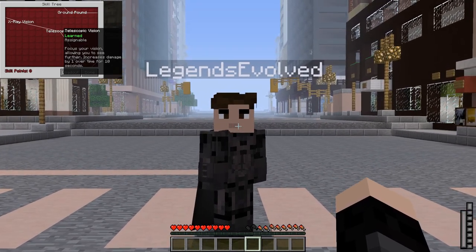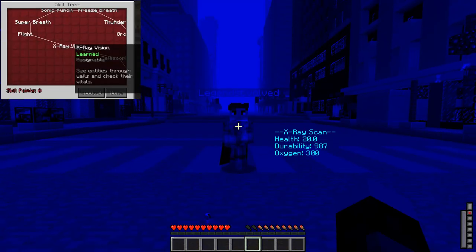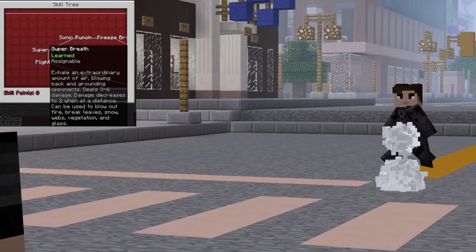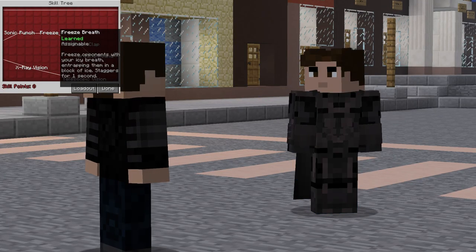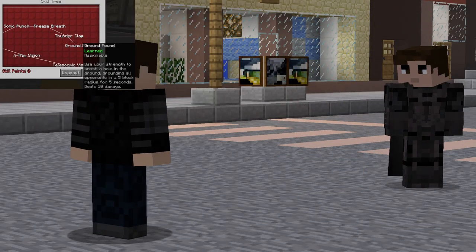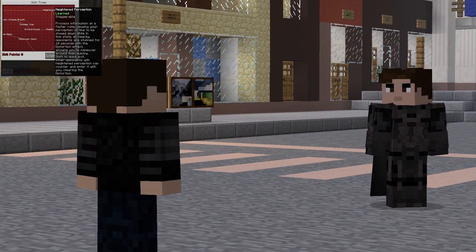After Heat Vision, they will learn Telescopic Vision for 30 skill points, then X-Ray Vision for 50. After X-Ray Vision, they will learn Flight for 20 skill points, then Super Breath for 30. Continuing, they will learn Sonic Punch for 30 skill points, and Freeze Breath for 50. After Freeze Breath, they will learn Thunderclap for 40 skill points, and then Ground Pound for another 20. After Ground Pound, they will learn Rubble for 30 skill points, and then Height and Perception for 50.